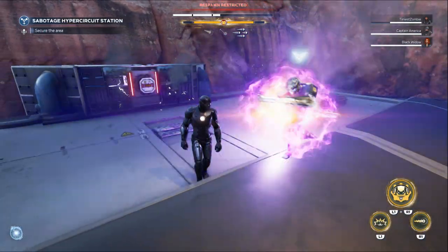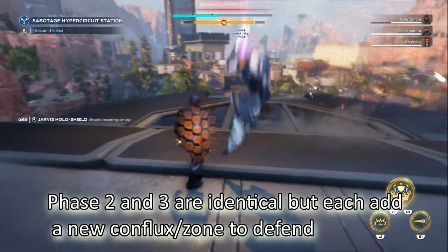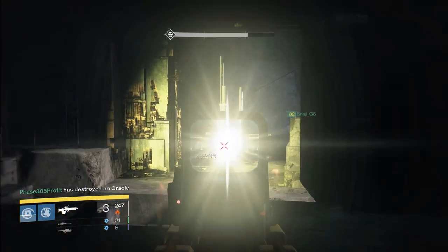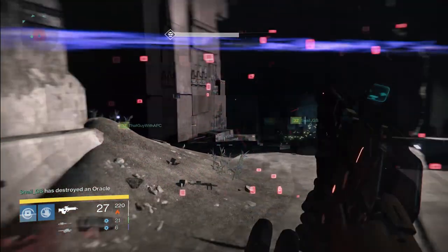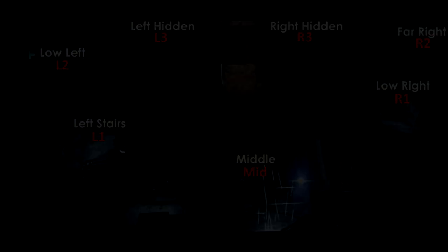Dodge the boss, avoid the acid, control the zones, don't get overwhelmed, and you'll make it to phase four — the Oracles. Glowing cubes that will spawn in different locations that need to quickly be destroyed or everyone will be marked for negation. They spawn one at a time, and there are seven in total.